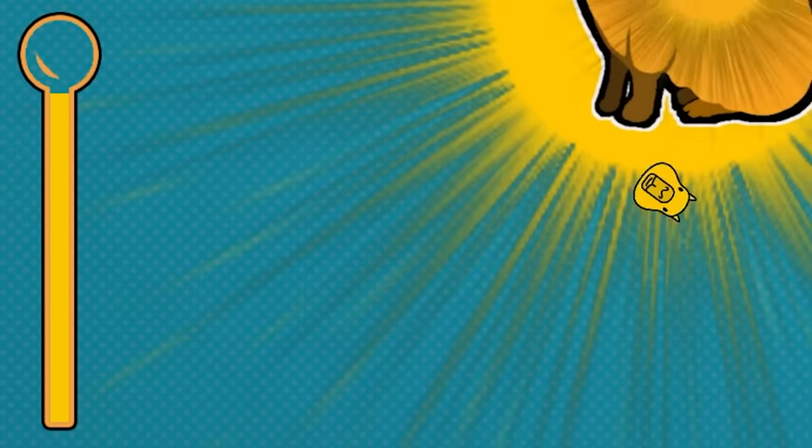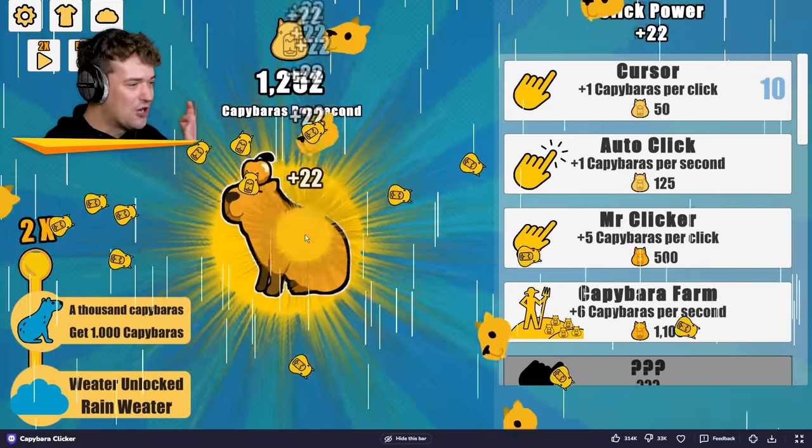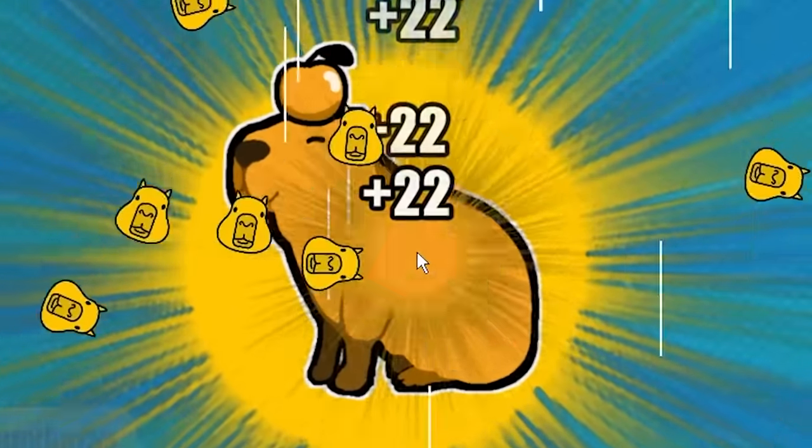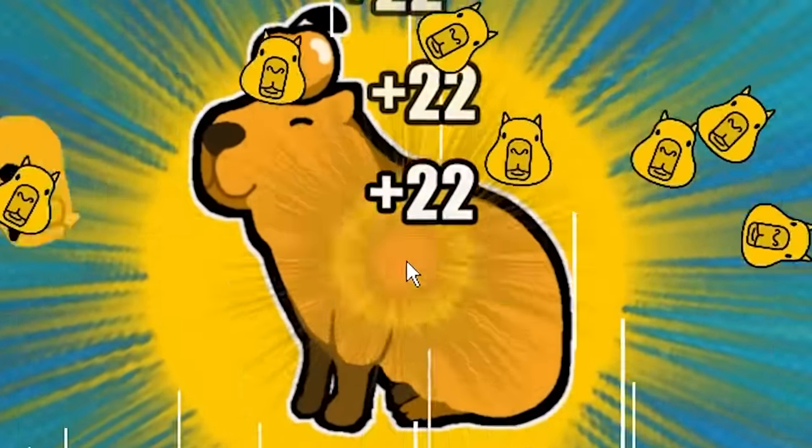Look at that bar down there too. I believe when that goes up, it doubles. So now I'm getting 22 giant hamster freaks every click.